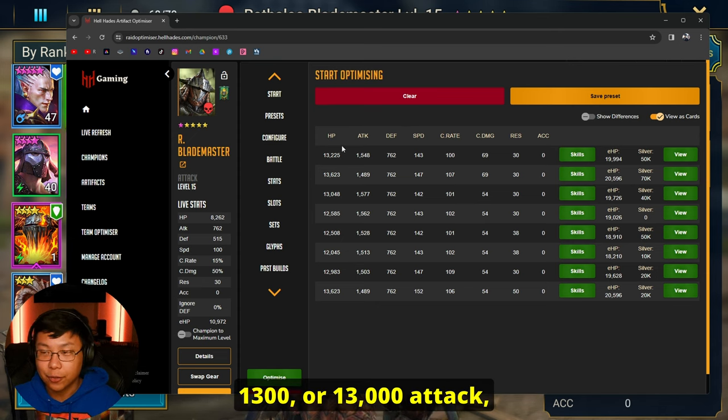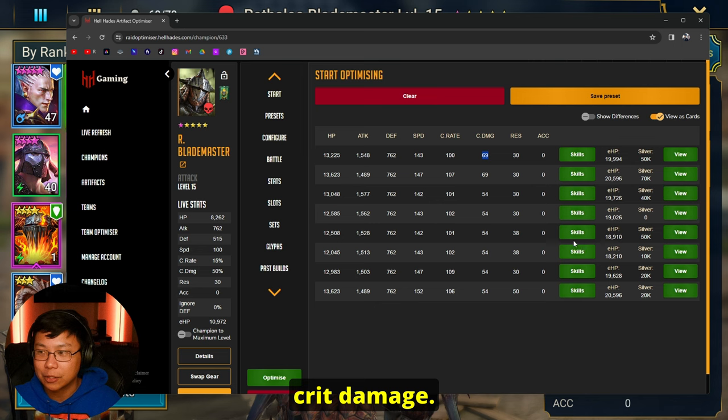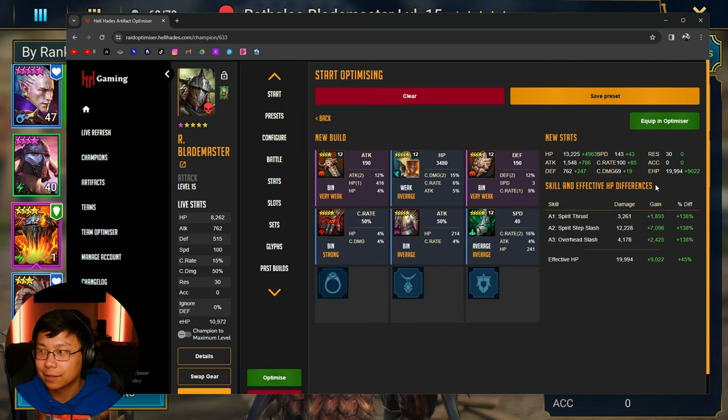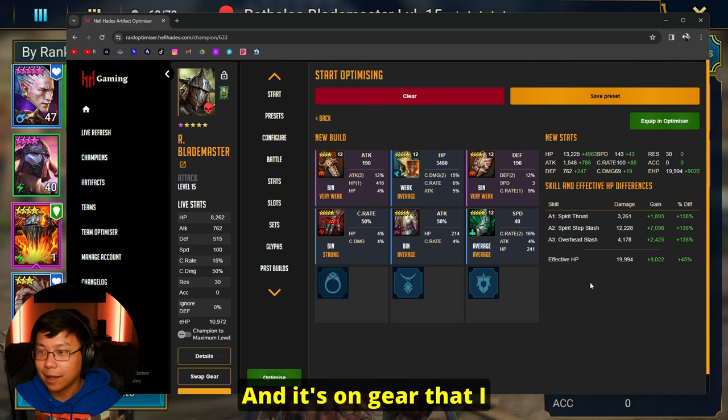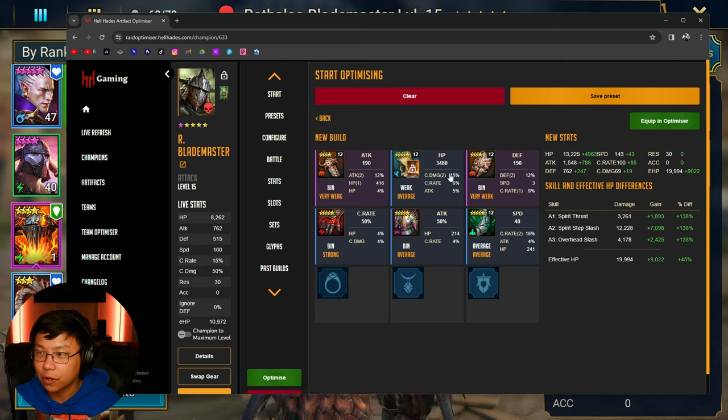We're going to prioritize attack and we do want 100% crit rate and as much crit damage as possible — I'm building him as a nuker. I do want to include one set of cruel gear. Currently this is what we can get: 13,000 HP, 1,500 attack, 143 speed. We do crit cap, but we only have 69 crit damage. As you can tell, he's not going to be doing a lot yet.